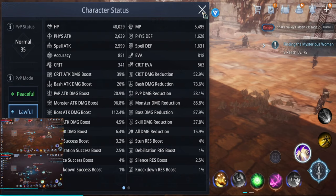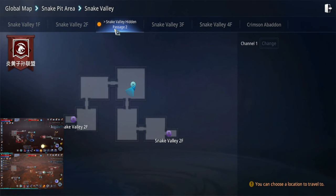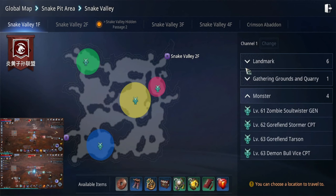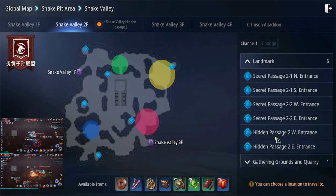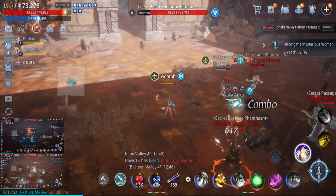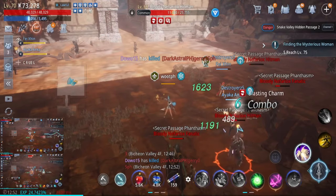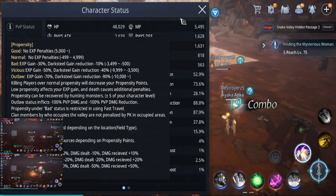First, right now we are in Hidden Valley in the Snake Tip area — the Snake Pit area, Snake Valley. One of the landmarks here at the second floor, you'll find a hidden passage. There are two hidden passages here which are connected in one big space, good for safety AFK leveling, grinding, or just getting rid of your red or bad points.